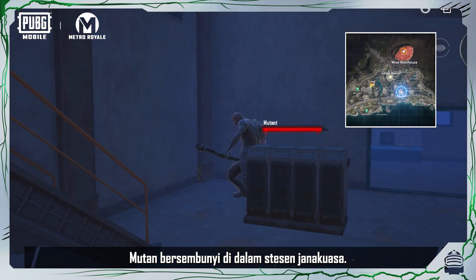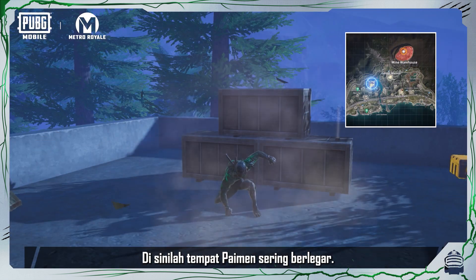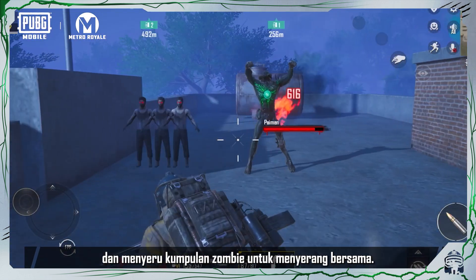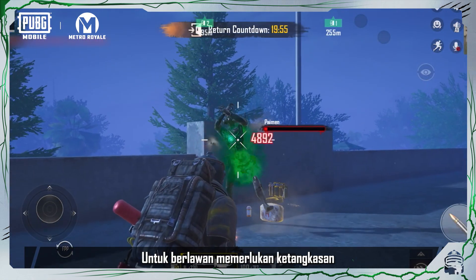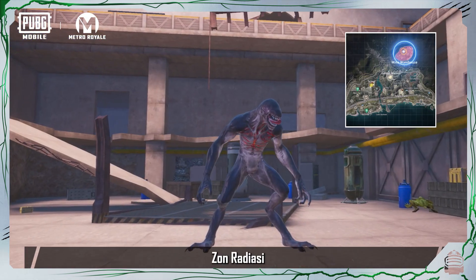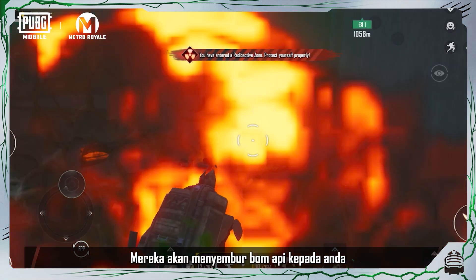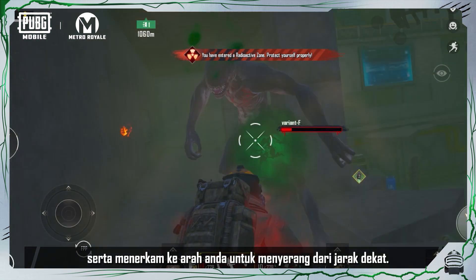A mutant hides within the power station — don't get hurt by its club. The painmen often linger nearby; they are skilled at close-range fist combat and summoning groups of zombies to attack together, requiring agility to avoid their long-range attacks. The Radiation Zone is occupied by Variant F, who will spray firebombs at you and lunge towards you at close range.